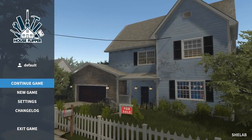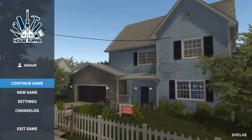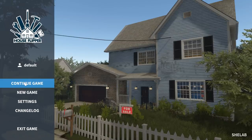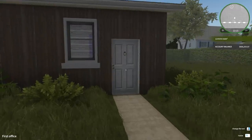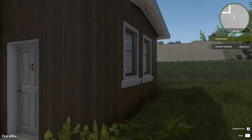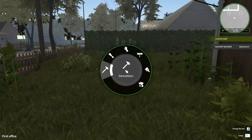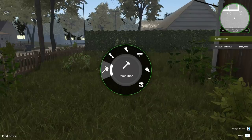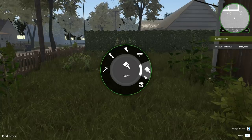Hello everybody and welcome back to House Flipper. I haven't played this in a while but they just released their Garden Flipper DLC, so now I think we can make lots of houses and do up the gardens. I'm not entirely sure how it works but I'm just going to continue my game and see where we go. I can't remember how to do this — change tools — alright, so you've got painting, cleaning, moving objects, tiling, paneling, and demolition. That seems like house tools, so where's the lawnmower then?